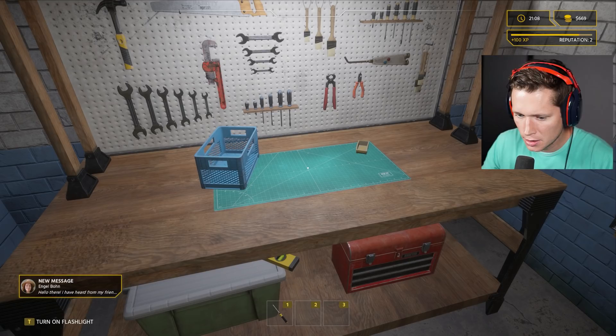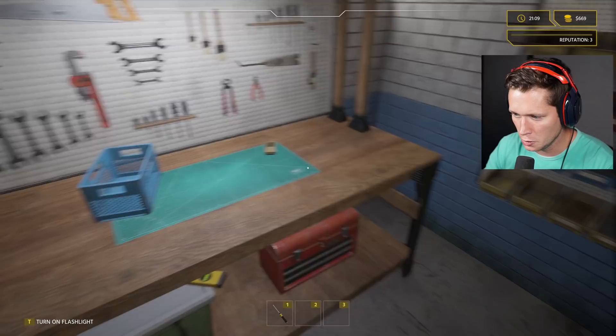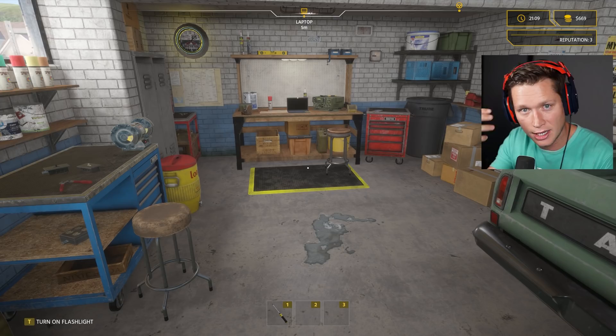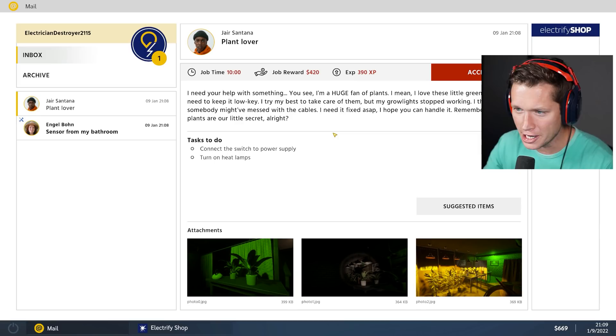Fun fact — I actually made a lot of money back in high school modding controllers. Taking apart Xbox controllers, using a soldering iron — I would buy a used controller for like 35 bucks, mod it, drill a hole, put a button in and turn it into a rapid fire controller. Sell it for 150, at one point 250. It was crazy money especially for me at that point, pretty cool.